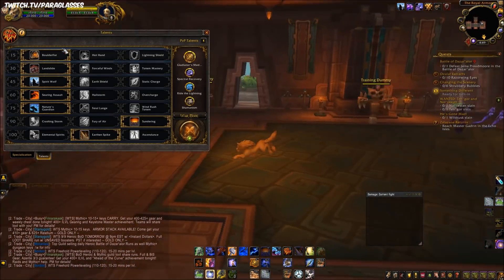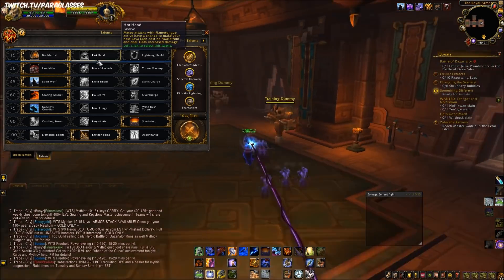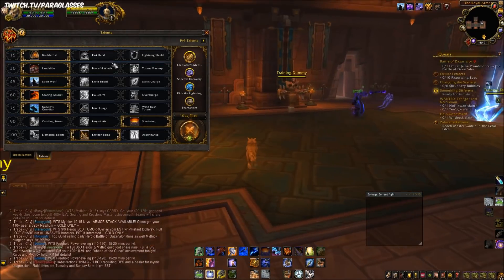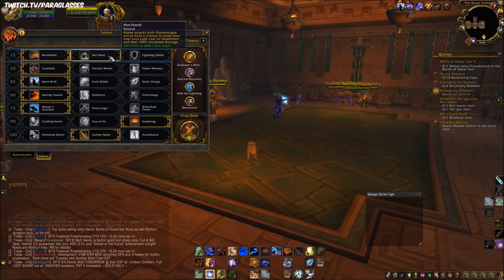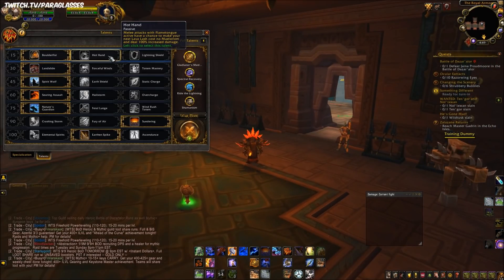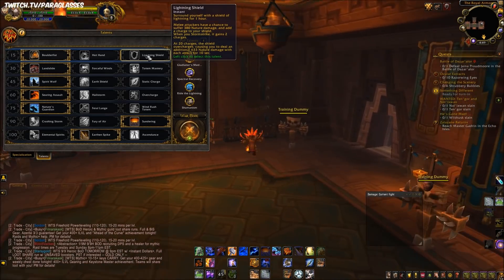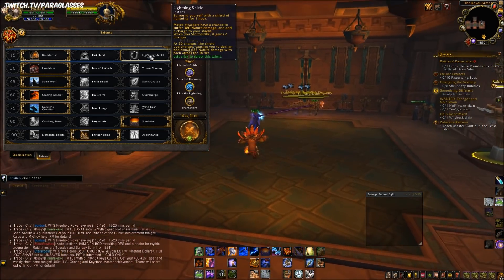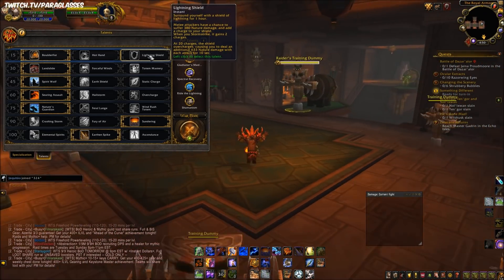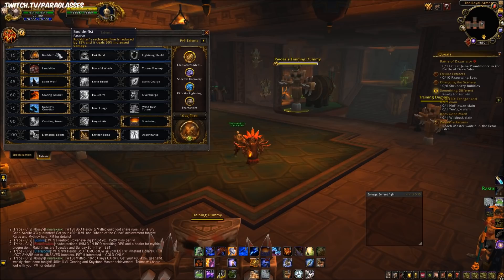For the top talent row I'd stick with Boulderfist every time — it reduces the cooldown and increases the damage, that's all you need to know. If you're not taking Boulderfist, Hot Hand probably doesn't proc enough — I think they halved the proc chance from Legion. Lightning Shield was something I used every time before it got nerfed; it does damage to melee attackers but was specifically nerfed in PvP, so Boulderfist is the go-to.